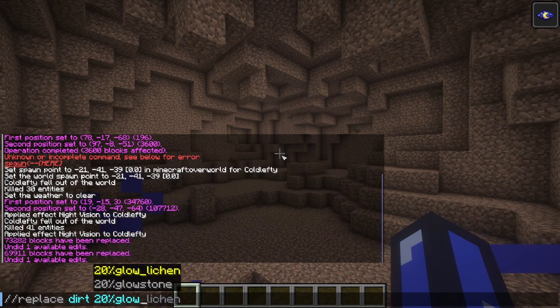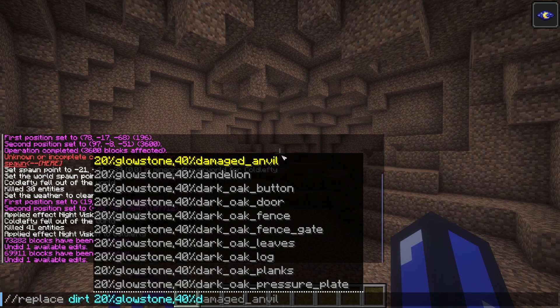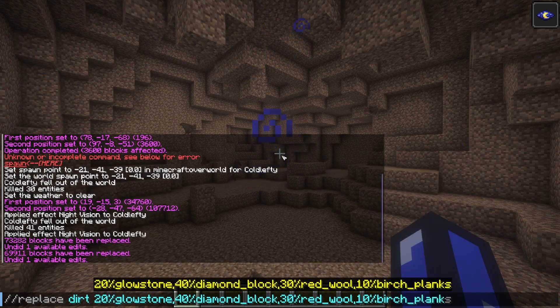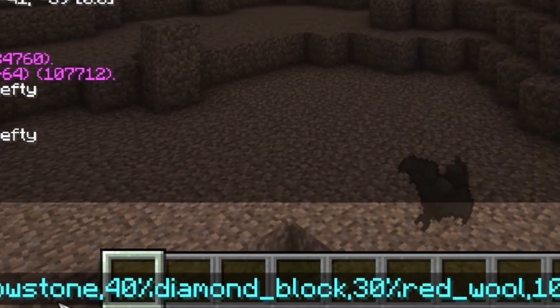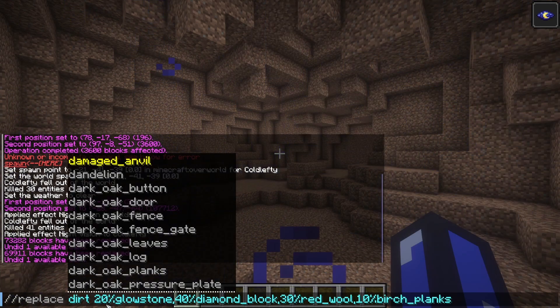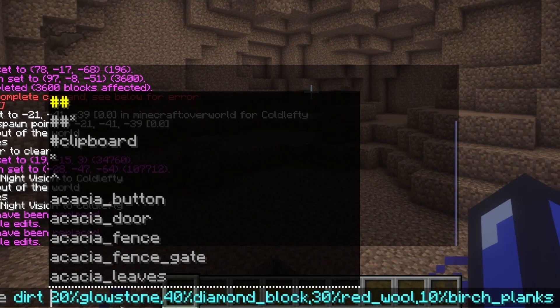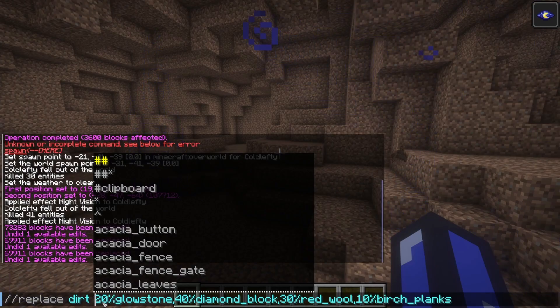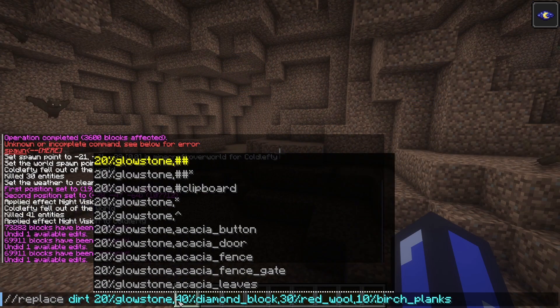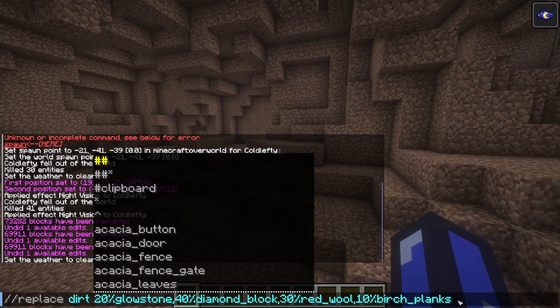A crazy example would be: 20% glowstone, 40% diamond block, 30% red wool, and 10% birch planks. Pay attention to the exact formatting I use here. I did //replace and then specified dirt. I put a variety of blocks with different percentages that add up to 100%. The command works by writing your percentage with no spaces, then the block name, separating each entry with only a comma — the entire last chunk of the command has no spaces in it.